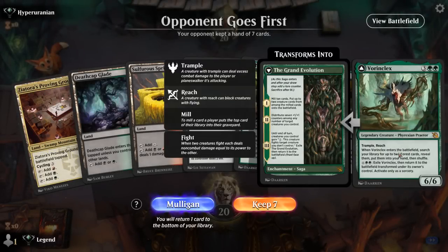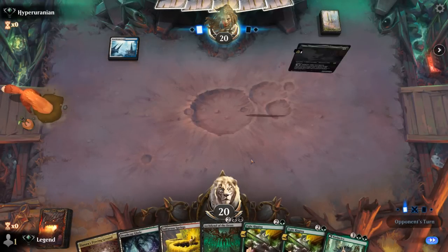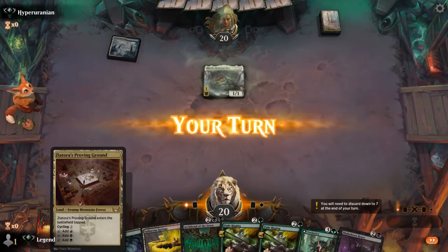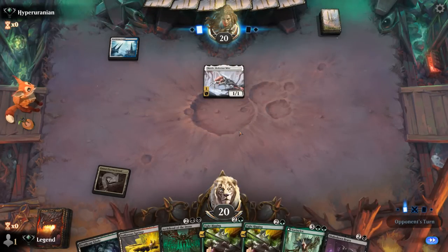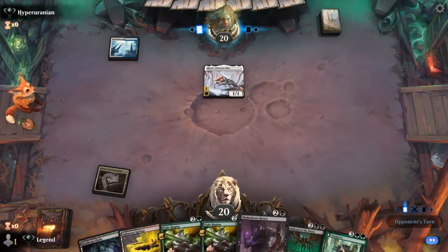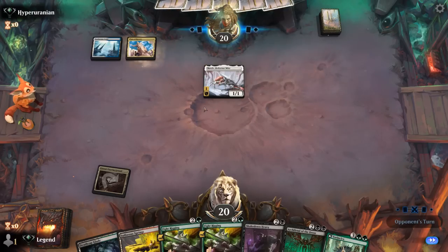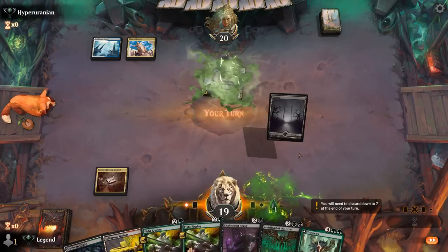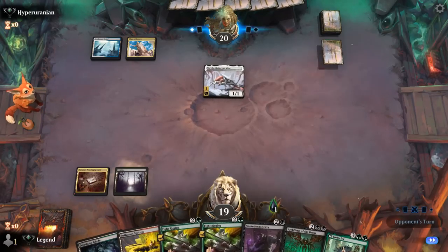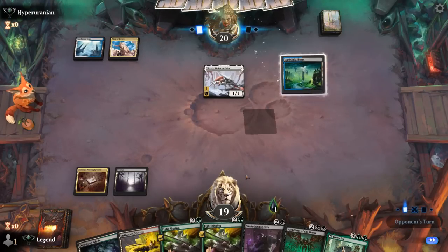Game 5: we're on the draw with a nice hand. Against very aggressive decks this might be a little slow. Turn 1 Scralve points toward maybe a Soldiers deck, but Shakedown Heavy means we don't need a fourth land to enable Fight Rigging — and we've got two. Archfiend can be a nice way to stabilize, though Scralve can attack past black creatures. Diversifying with Vorinclex will be useful. Nothing end of turn and Plaza points toward potentially an Esper Legends deck instead.